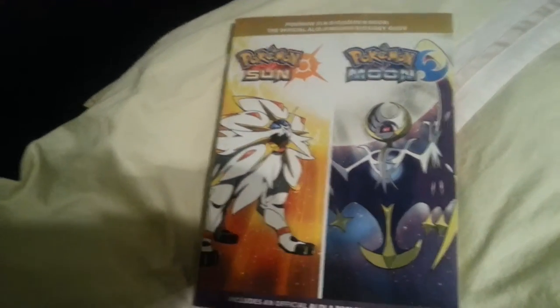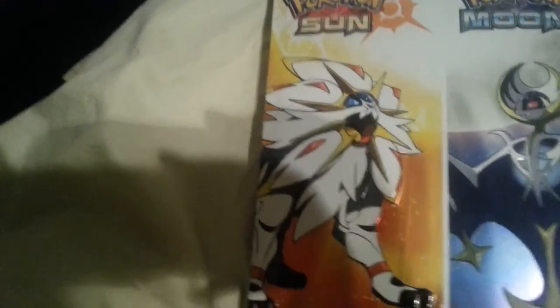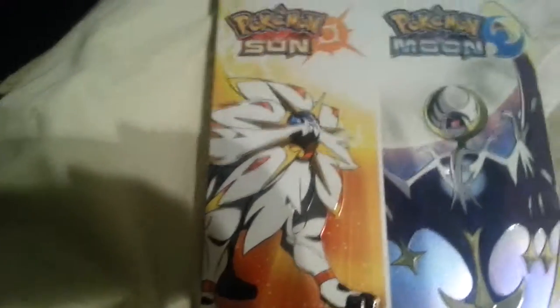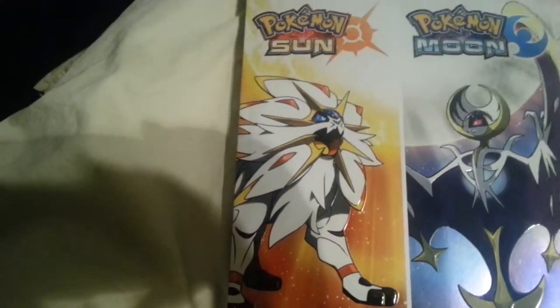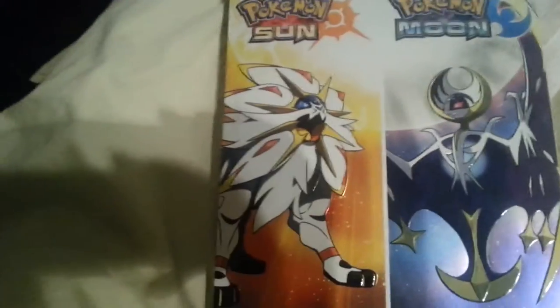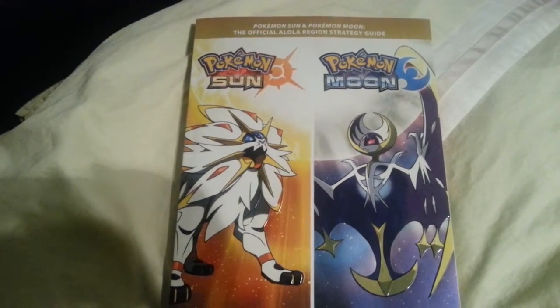It's nothing special, but I really like how they made the mascots this year. Solgaleo — I think that's how you pronounce his name — he's like a lion, I think. Looks like a lion. And then Lunala, I think, is a bat. Anyway, these two have really nice designs and I really like them.